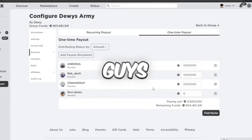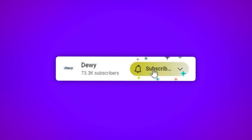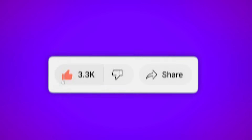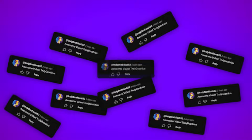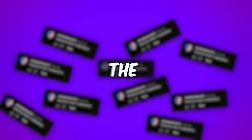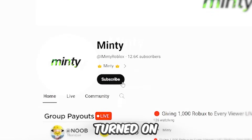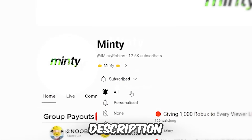So if you guys just want to be exactly like these guys, then all you have to do right now is subscribe to me, turn on all notifications by clicking the bell, like this video, and comment your Roblox username 10 times so I can see it and send you the free Robux. You also have to be subscribed with all notifications turned on to my second channel — link will be down in the description below.